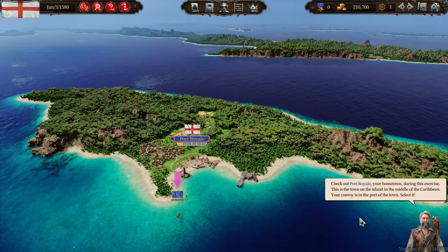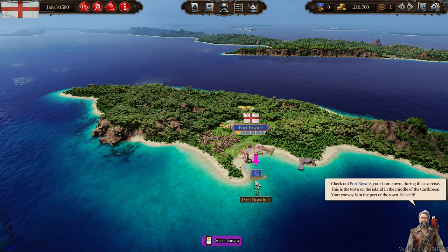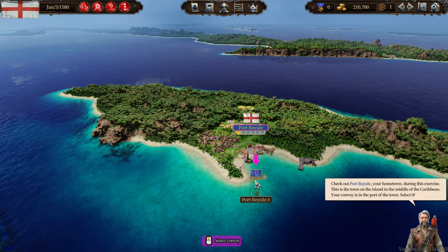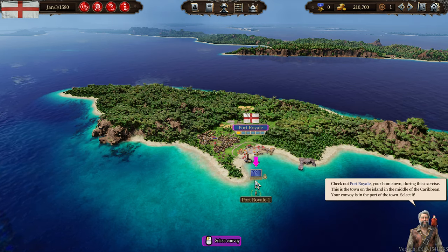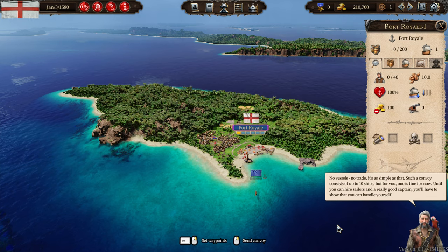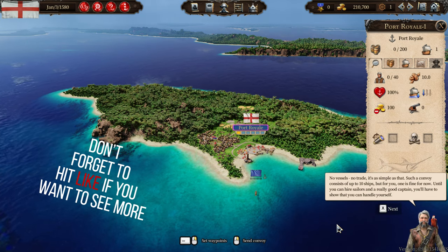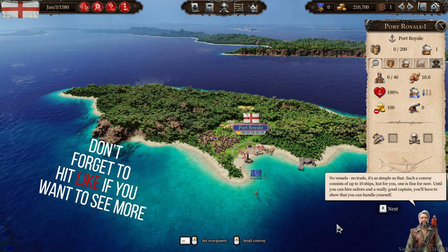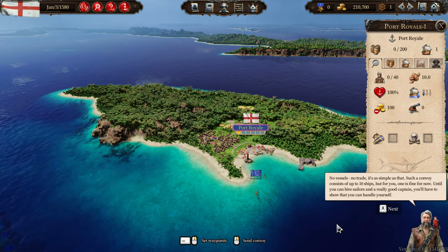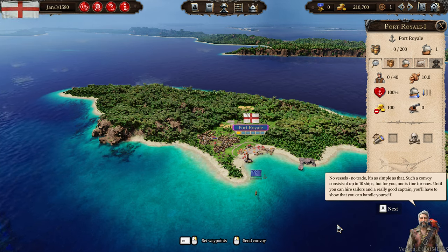Yes, because they could be pirates. Check out Port Royale, your hometown during this exercise. This is the town on the island in the middle of the Caribbean. Your convoy is in the port of the town — select it. No trade. It's as simple as that. Such a convoy consists of up to 10 ships, but for you one is fine for now. Until you can hire sailors and a real good captain, you'll have to show that you can handle yourself.